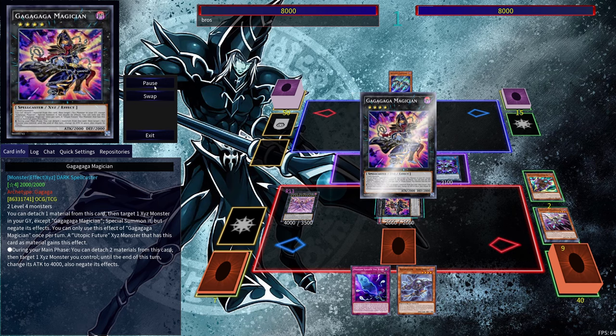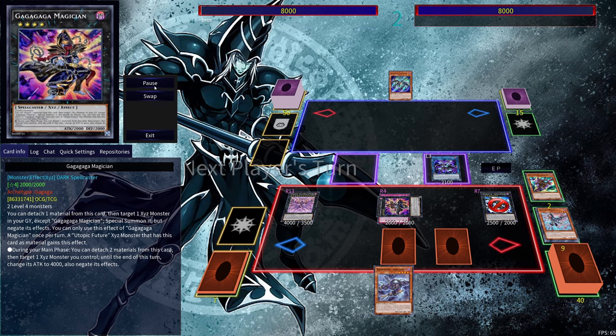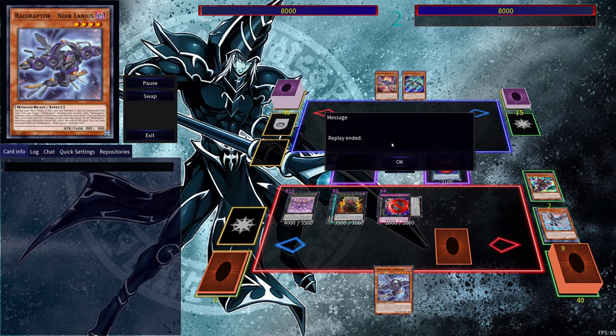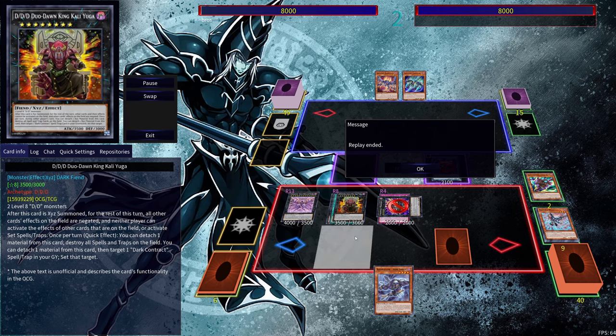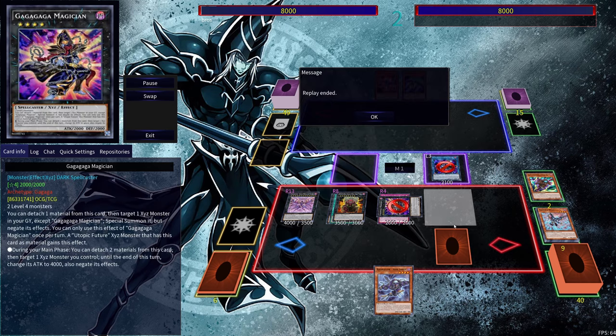Then we can go into Gaga Magician. Use Gaga Magician's effect to get Arsenal Falcon. And now during our opponent's turn, we can actually just use our Rank-Up Magic Launch on the Arsenal Falcon and get ourselves our Kali Yuga. And if our opponent was somehow able to stop the Kali Yuga, we do still have this towers monster in the form of the new rank-13 Rising Rebellion. Pretty powerful one-card combo that's going to be pretty difficult for your opponent to deal with. But let's go to the next combo.